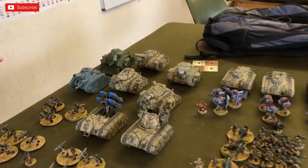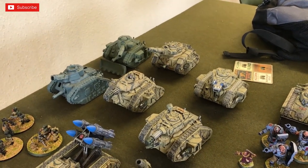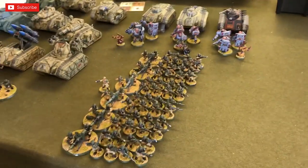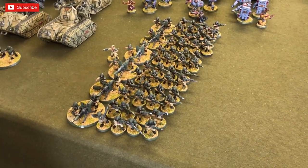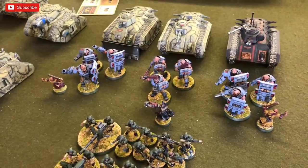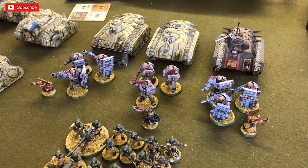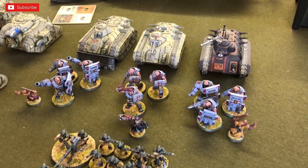Second detachment: tank commander in the middle — a Punisher — with five Leman Russes around him, a mixture of demolition cannons, Punishers, Executioners, and battle cannons. Third detachment is all the infantry with lascannons, except one autocannon. Fourth detachment has a Yarvik commander, three sets of Bullgryns — three with Bullgryn mauls, the others with slab shields — two Ministers and Priests, and three Chimeras.